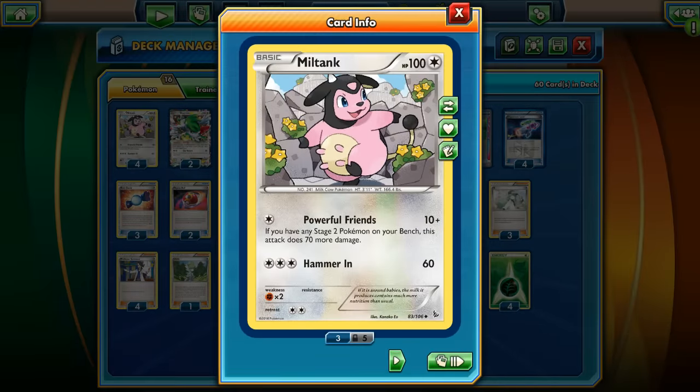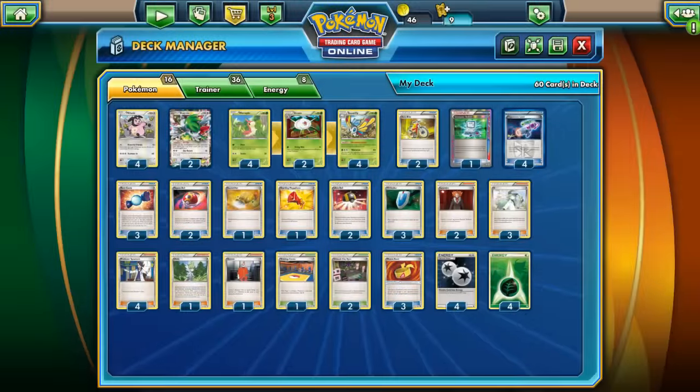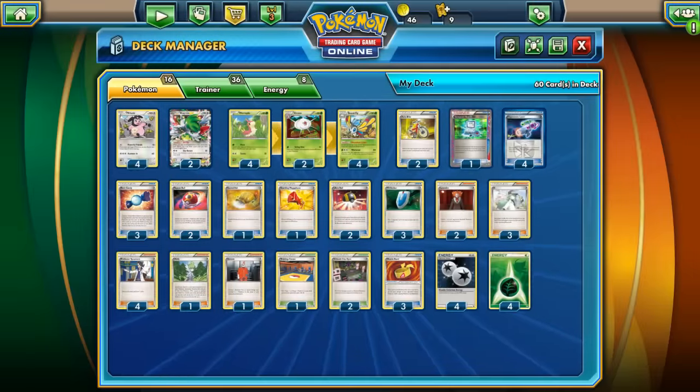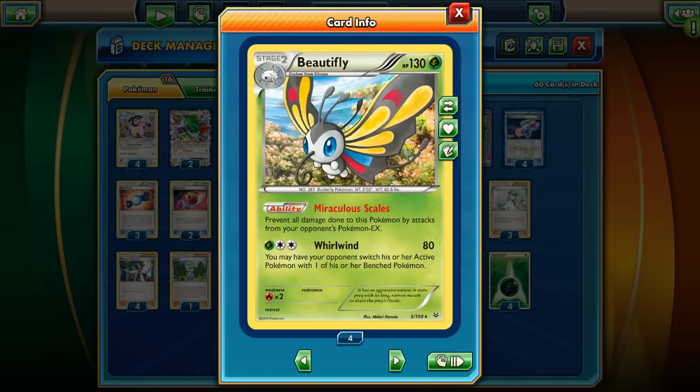For support we also have Miltank, because Miltank with 1 energy can hit for 100 damage with Muscle Band if you have a Stage 2 Pokemon on your bench. To help you set up fast, we have 2 Shaymin EX with Setup in this deck. Shaymin allows you to draw cards until you have 6 in your hand when you put Shaymin from your hand to the bench. The main attacker in this deck would be Miltank, and Beautifly is the support - but if you play against an EX deck you should put Beautifly in the active position, and that's pretty much GG.